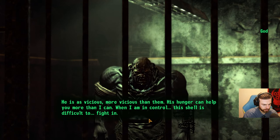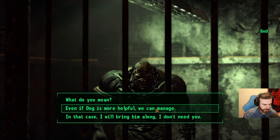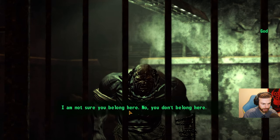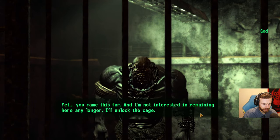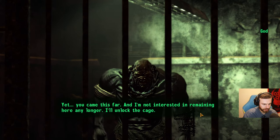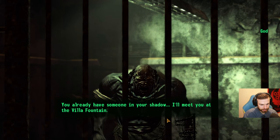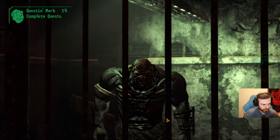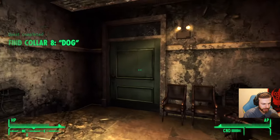When I am in control, the shell is difficult to fight in. Dog is more helpful. We can manage. I will be fighting. I'm not sure you belong here. No, you don't belong here. Please progress. Yet, you came this far. And I'm not interested in remaining here any longer. Finally! Here we go. You should start from that. Let's get out of here. I'll meet you at the Villa Fountain. Perfect. Awesome. Thank you, Mr. Super Mutant. Finally.